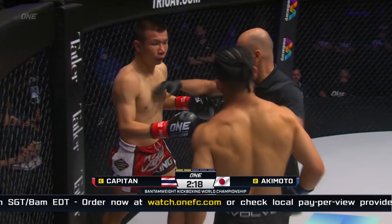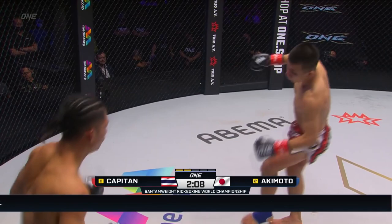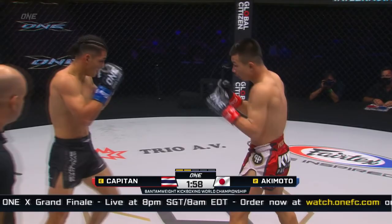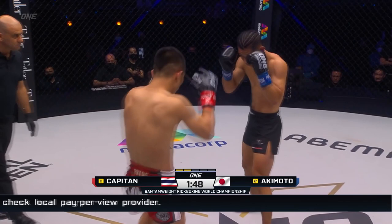Elias breaks it. Akimoto's starting to pressure forward now. Capitan's starting to fade a little bit as Akimoto comes forward. Capitan needs to turn things around. Outside leg kick from Akimoto. Capitan answers right to the champ. Champ outside leg kick. Akimoto goes head hook, then goes downstairs. Last combination on the inside from Hiroki Akimoto — not afraid to go toe to toe against the Thai world champion.